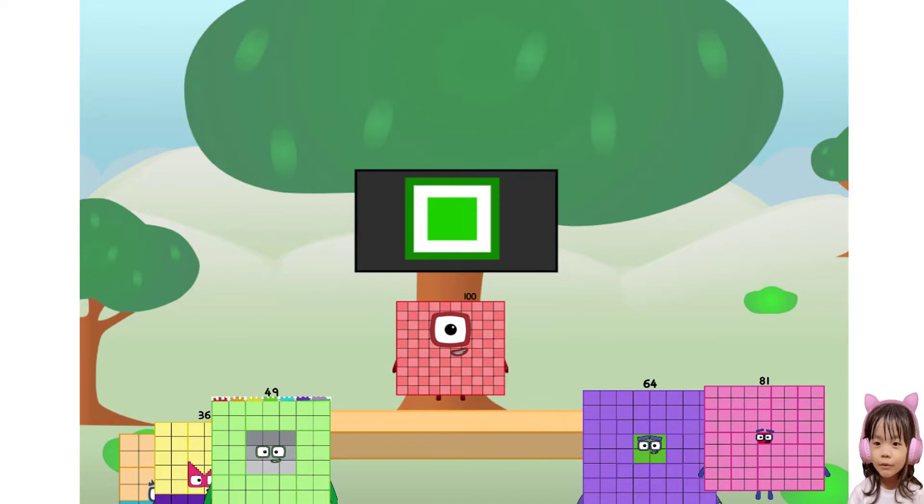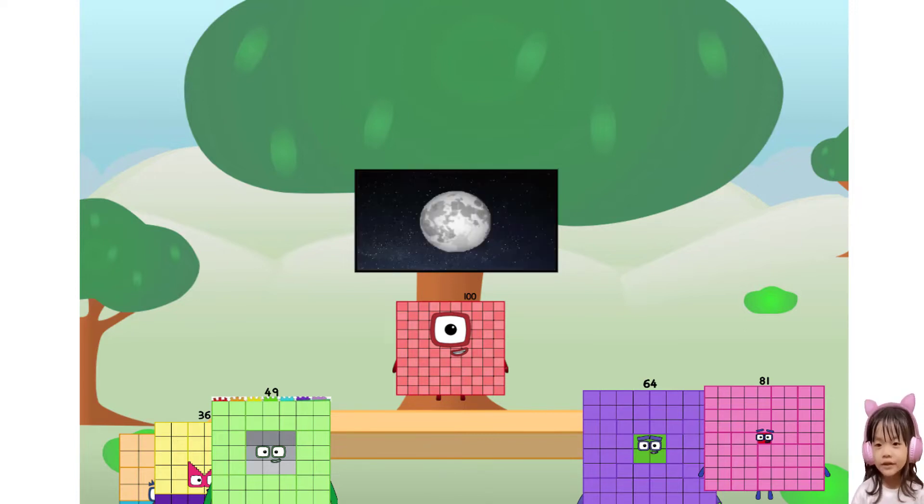Fellow squares, ever since one of us fell from the sky, we have been brave explorers, discovering new lands, seeking out new friends, dealing with round things — uck, round things. Well, I say it's time to tackle the ultimate round thing: the moon. Let's solve the puzzle of how to put a square on the moon without using rockets. Square power only.